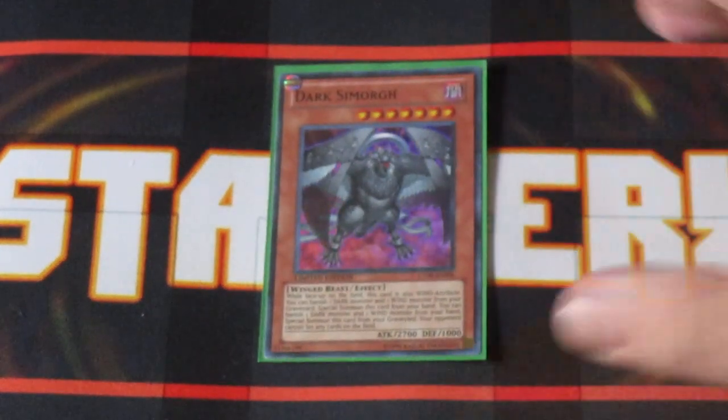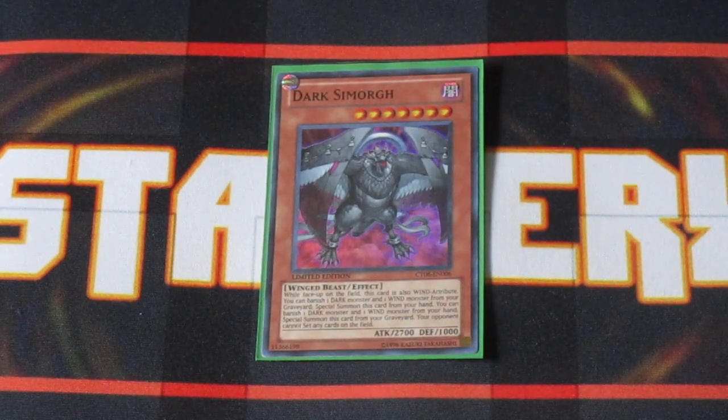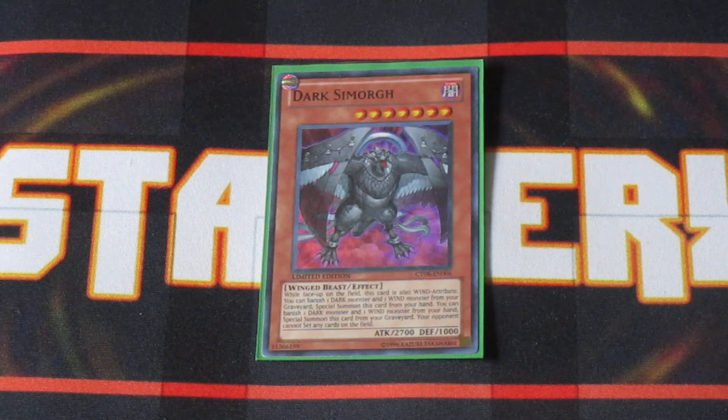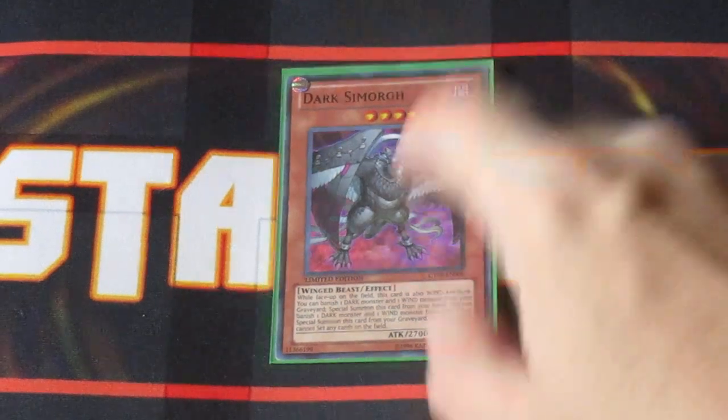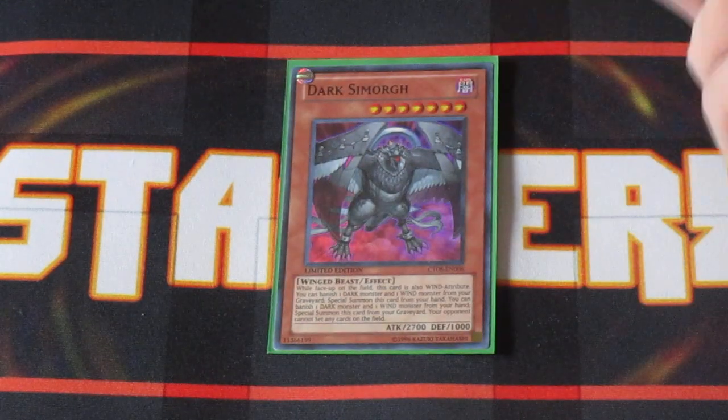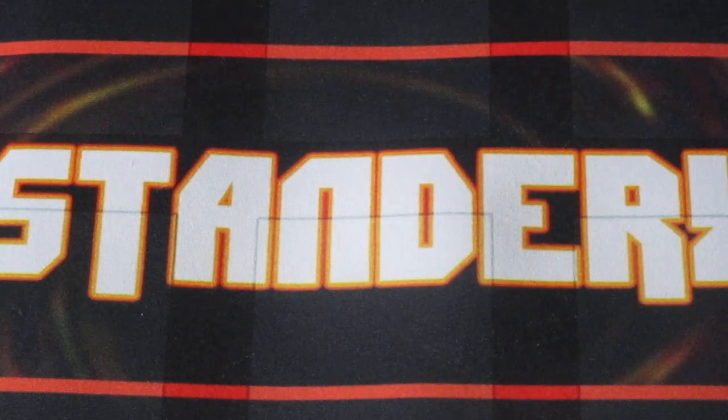The last Simorgue monster I'm running is Dark Simorgue. Not to be confused with Simorgue of Darkness — Dark Simorgue actually prevents your opponent from setting any card on the field, whether it be monsters, spells, or traps. Considering that this guy prevents your opponent from setting anything, it makes it really hard for your opponent to stop you from summoning your Simorgues back to the field. I feel one copy is all you really need.